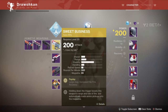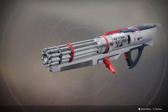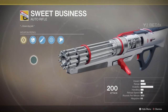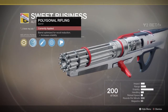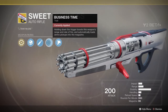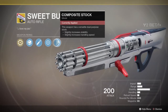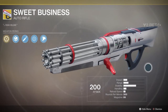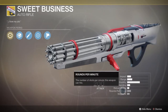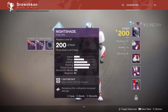For the exotic, the first one you get in the Homecoming mission is Sweet Business — in my opinion it's pretty sick. It's like a minigun. It has Polygonal Rifling for recoil reduction and increased stability, High Caliber Rounds, and Business Time — holding down the trigger boosts this weapon's range and rate of fire. Composite Stock for slightly increased stability and handling speed. It shoots 300 rounds per minute with a 99-round magazine — it's one of my favorite guns so far.